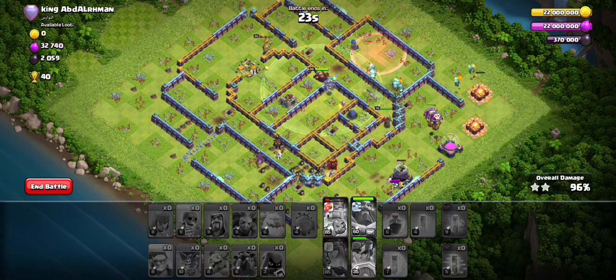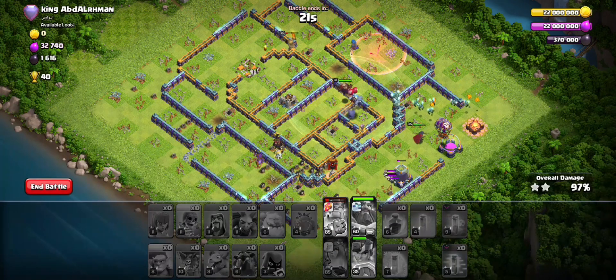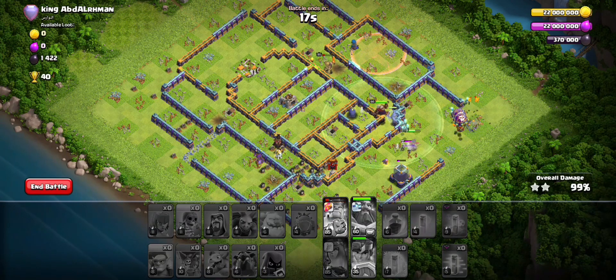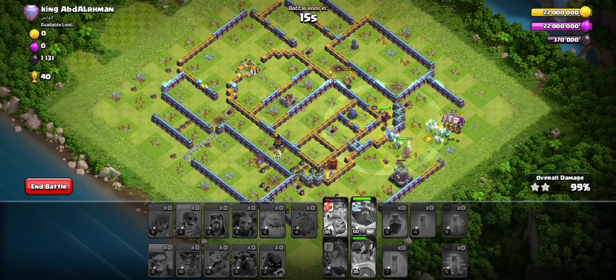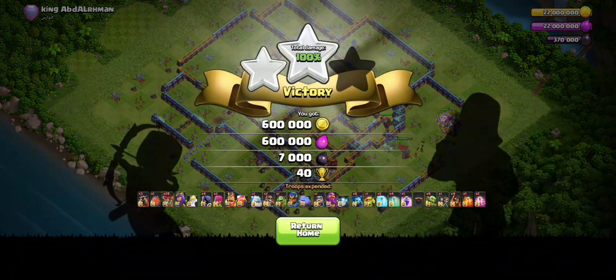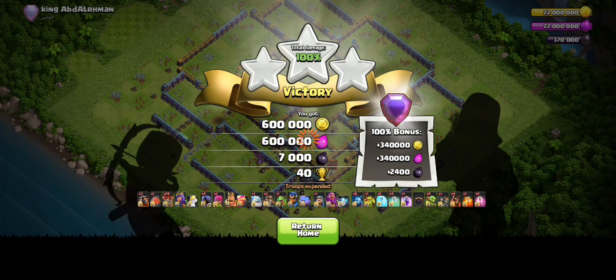I saw a lot of value on the eagle side so I took it, then went into the same side going up to the tunnel. Remember to keep the king outside so he can go towards the tunnel like this.